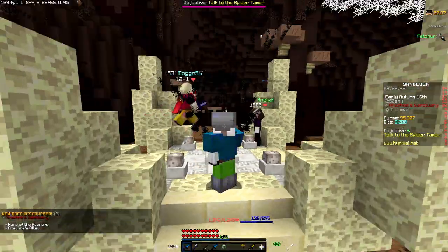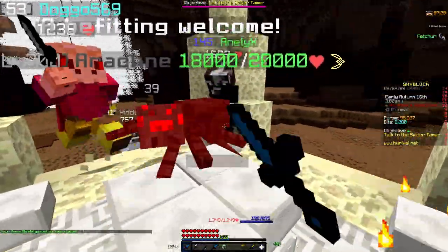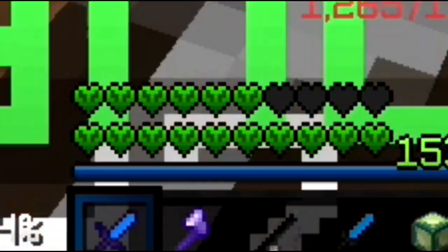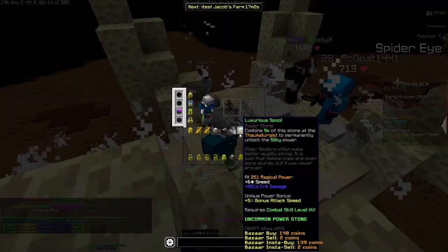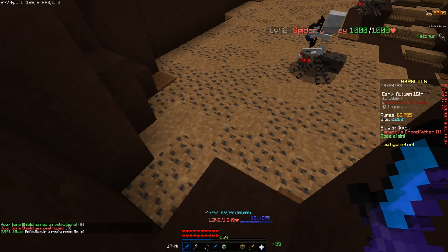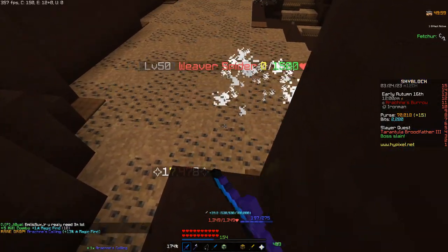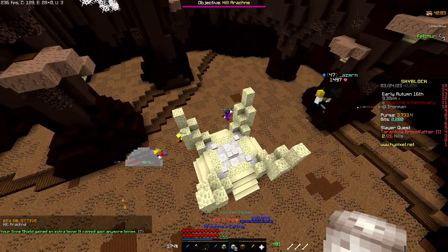This person has cow - that must be because it gives you some effect. I wonder if there's a max amount of damage you can do on it. Oh, I got a luxurious spool! I know that can get you the silky thing - it's a good reforge stone. Arachnay's calling is a guaranteed drop from Arachnay's Keepers but also has a 0.2% chance to drop from the Dasher Spiders. Oh - this quest is telling me to kill Arachnay.